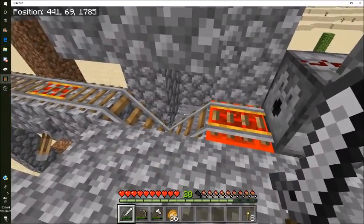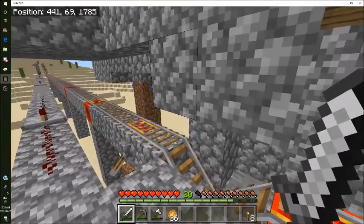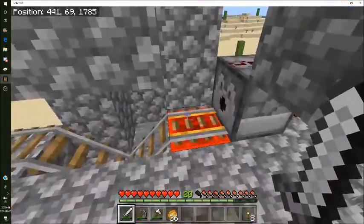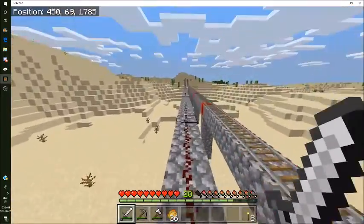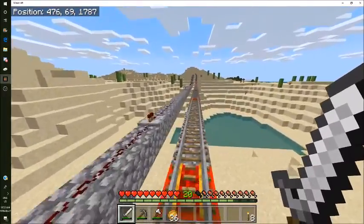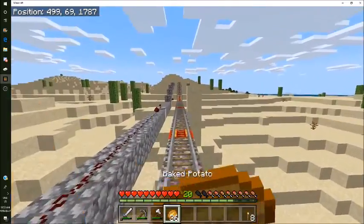There's a thing here where they fall down and get sent off by a minecart, but I think I'm gonna have to improve this area a bit more because it's not very good. I think what we're gonna do is start building the villager trading hall so we can hopefully get mending, which I'll try to get this episode.